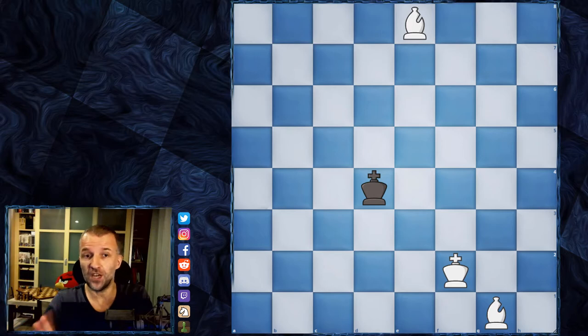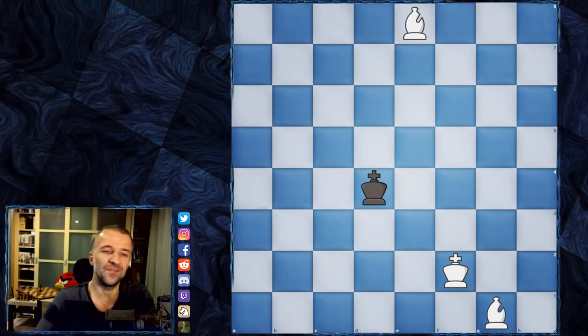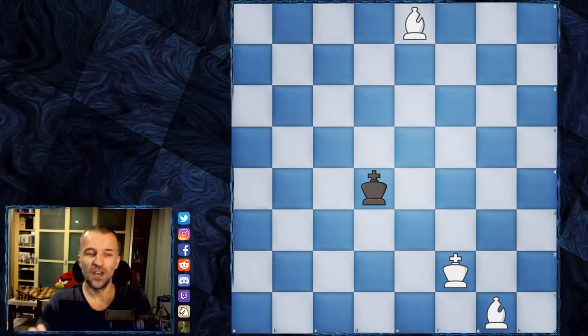At the beginning of the game we have the light square bishop and dark square bishop. Only if we do some under-promotion is it possible to have two light square bishops, and in that case we cannot deliver checkmate. But with opposite-colored bishops it is of course possible.